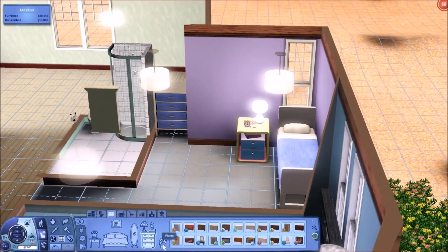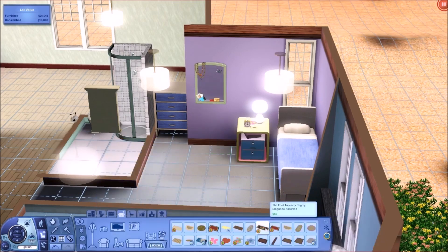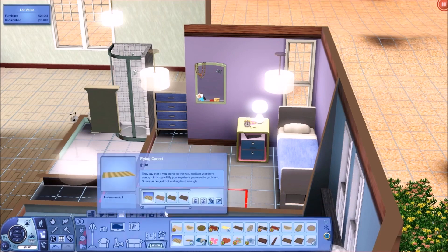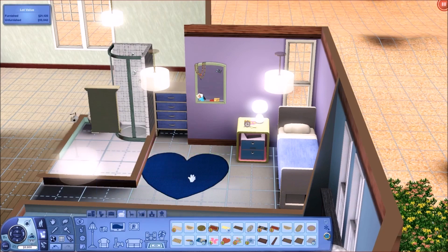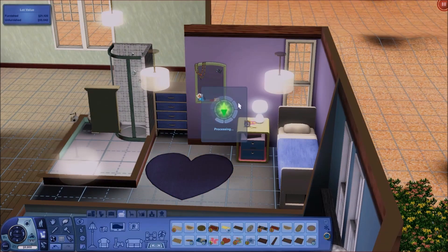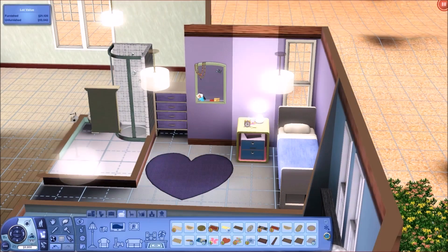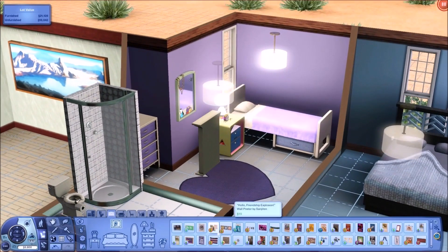With Sims 3 not so much, so a lot of things need to be recolored or they just look weird or don't match. Usually with Sims 4 I can get things to match pretty easily — there's just a better color range. At least since there's no Create a Style in Sims 4, they did a good job with the different color options and patterns — especially in the Movie Stuff Pack, there are some great patterns and recolors.